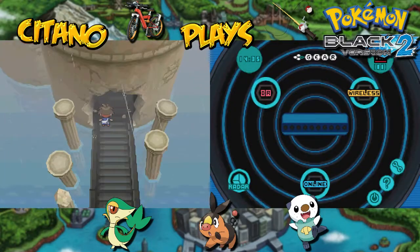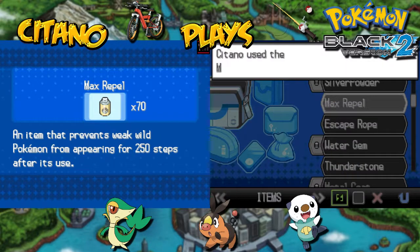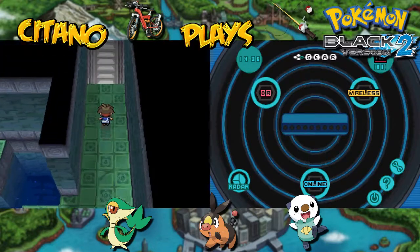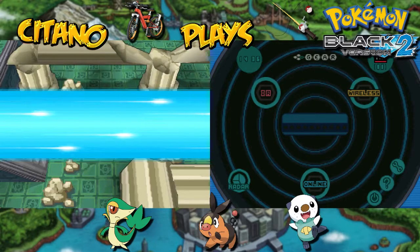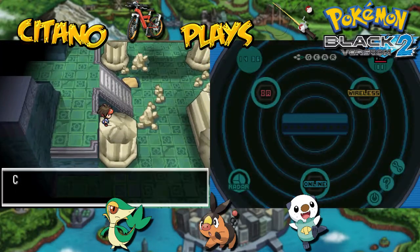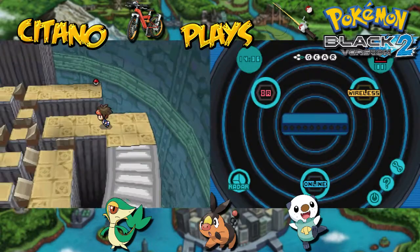Inside the Dragonspiral Tower we go because the legendary Pokemon is waiting for us. In this place you'll be facing off against wild Pokemon. If you don't want to face them, get out your Max Repel so we can start running upwards. This place was filled with Team Plasma baddies in Black and White, but that's no longer the case here — it's empty. So we can go up through this ruinous place. There are puzzles here in order to get to the top.